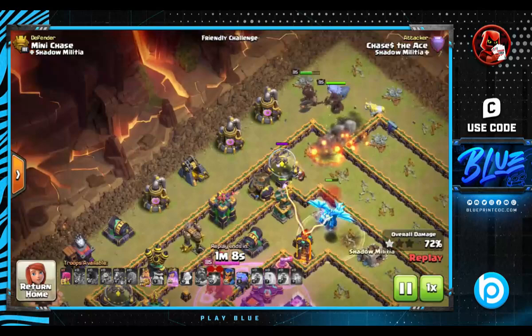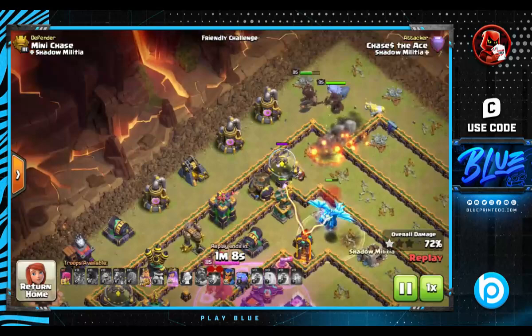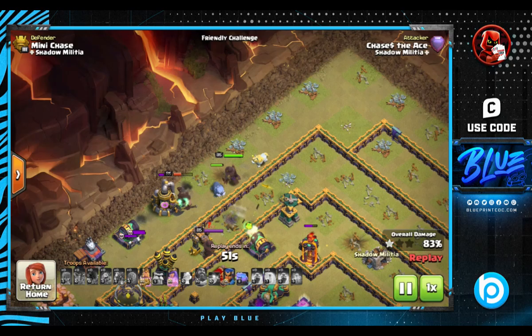If you saw the Blueprint vs RH War, these are the stats for the pet combinations that were used, and you can see that 90% of the attacks had Frosty on the King, 5% had him on the Warden, and 5% didn't use him. You can see the rest of these stats on my Twitter, link in the description below.